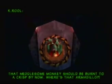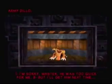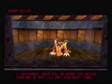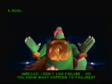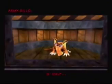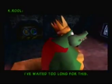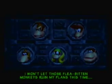But first, we have some dialogue. 'That middle of some monkeys should be burnt to a crisp now. Where's that armadillo?' Sorry, I still can't do the K. Rool voice. 'I'm sorry Master, he was too quick for me but I'll get him next time.' 'I don't like failure. Do you know what happens to failure?' 'I've waited too long for this. I don't want those flea-brained monkeys ruining my plans this time.' Okay, that's some pretty interesting dialogue.